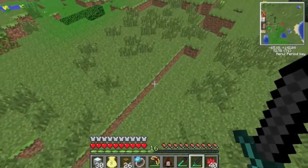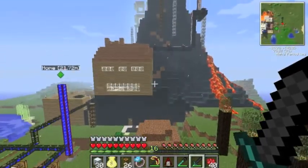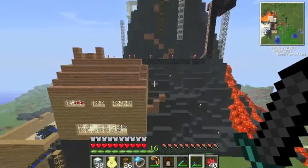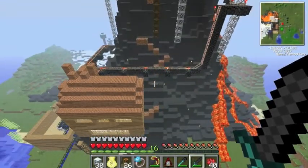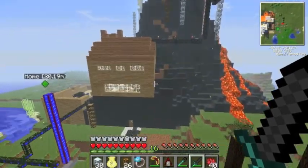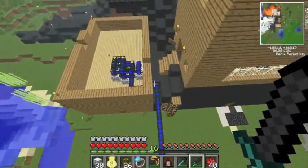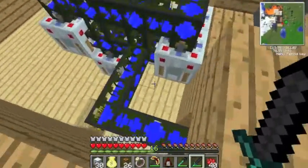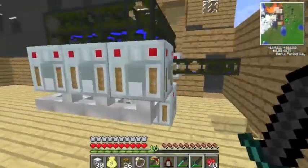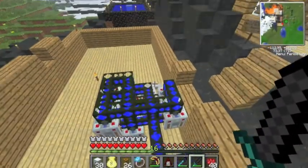So I'm currently in Survival, as you can tell, and this is kind of our mountain which we built into. It looks pretty cool, got a couple of cool things going on. Over here we have some EU generation using these water strainers, which is a pretty cool way of making electricity.